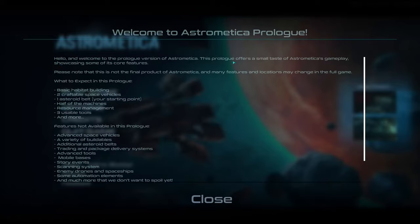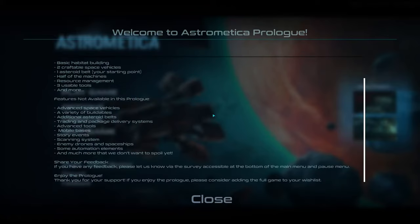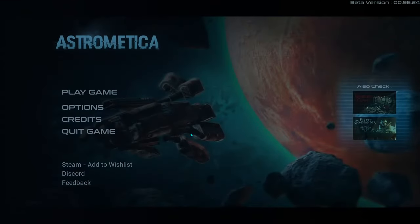What's expected in the prologue? Basic habitat building, two craftable space vehicles, an asteroid belt — that's our starting point. Half of the machines are available, we have resource management, three usable tools, and more. It also gives you a list of stuff not available in the prologue, as expected from a demo. Let's see stuff and things.